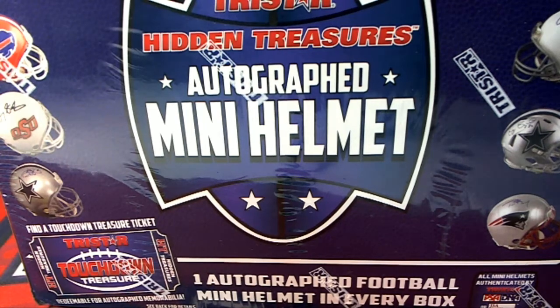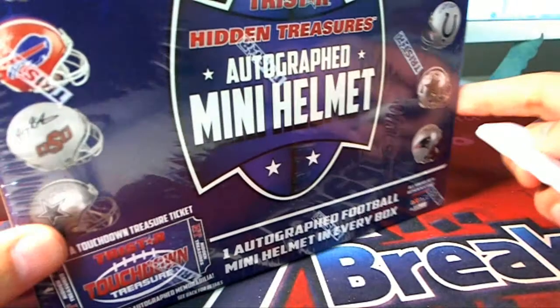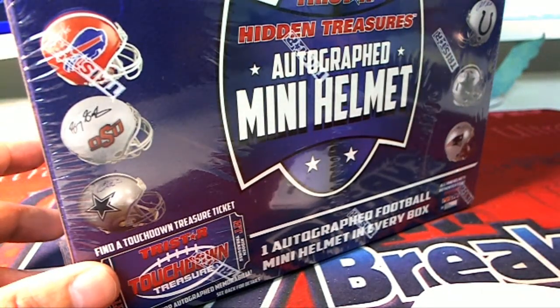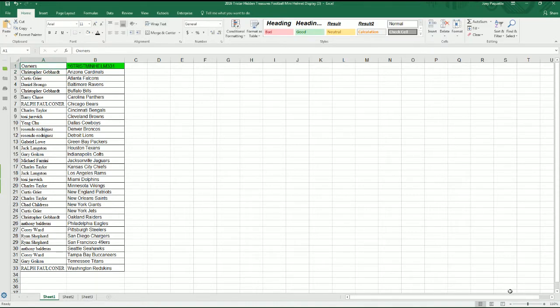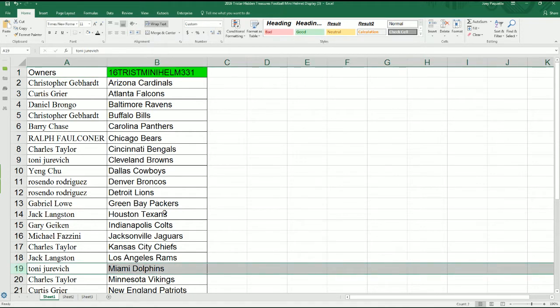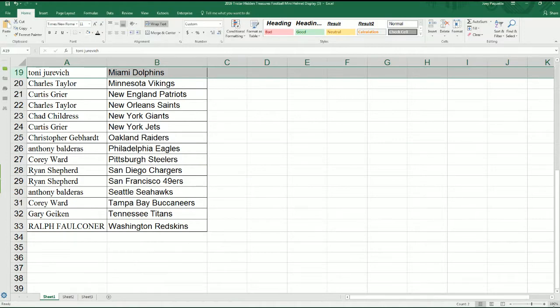It's a tri-star bitty helmet. Somebody is gonna hit something really nice — there it is, I'm ready to pop this thing open. But first I want to show off everybody with their team, and this code makes it easy to find on YouTube up here at the top. Everybody's got their team right now in our rip, so good luck as we see what is coming out for us.